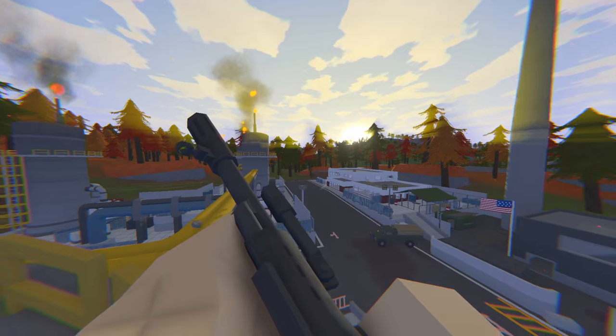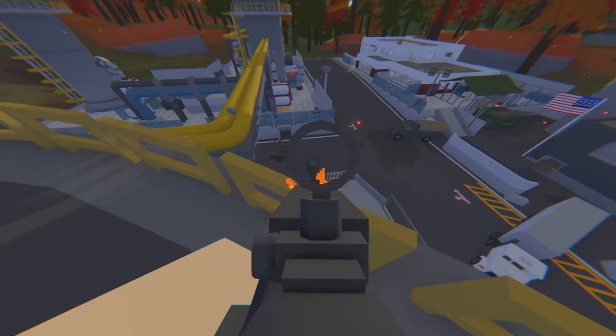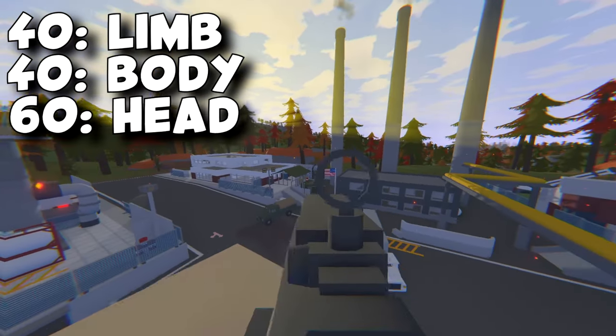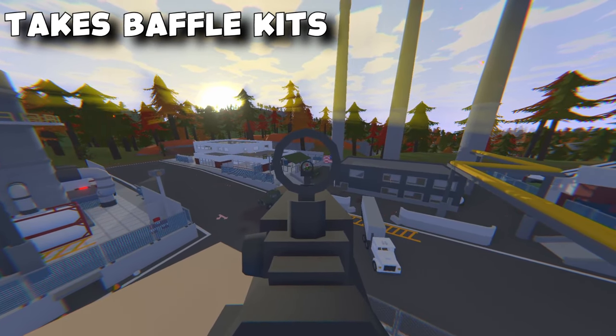Next we have the RSS-03, whose ID is 51237 and it is a legendary weapon. It is also a semi weapon and takes barrels, sights and tacticals. Its range is 400 meters and it is an action trigger weapon. The damage that it gives is 40 to the limb, 40 to the body and 60 to the head. This weapon also does raid since it takes marksman magazines and can be upgraded to suppressed with a baffle kit.